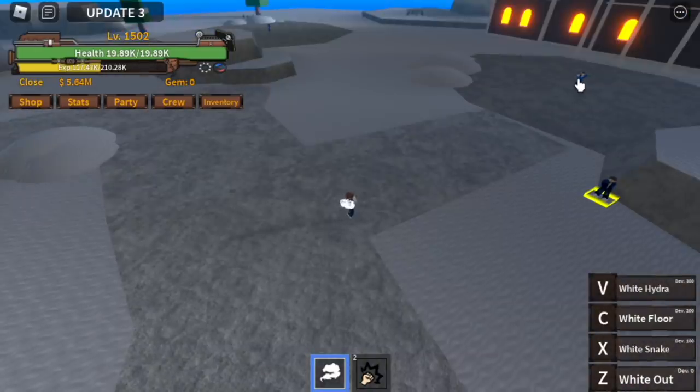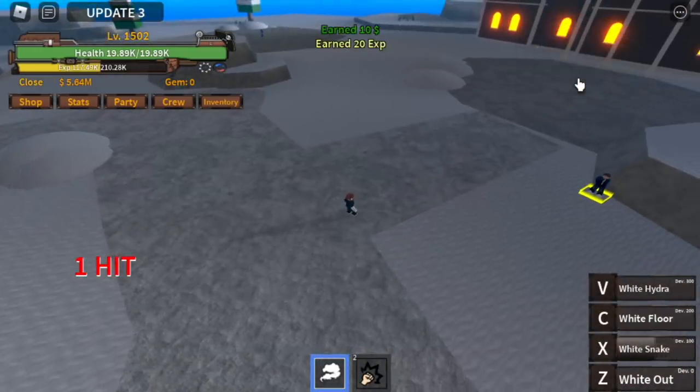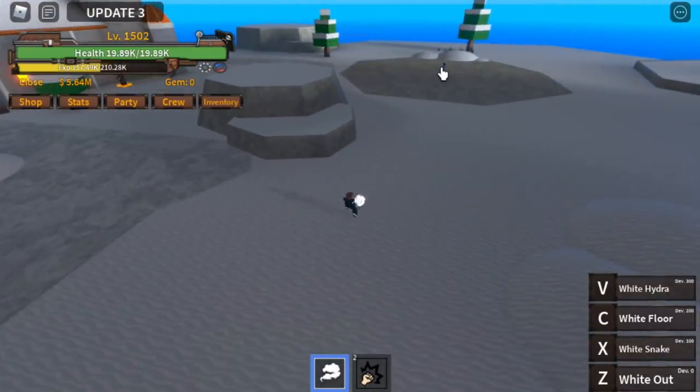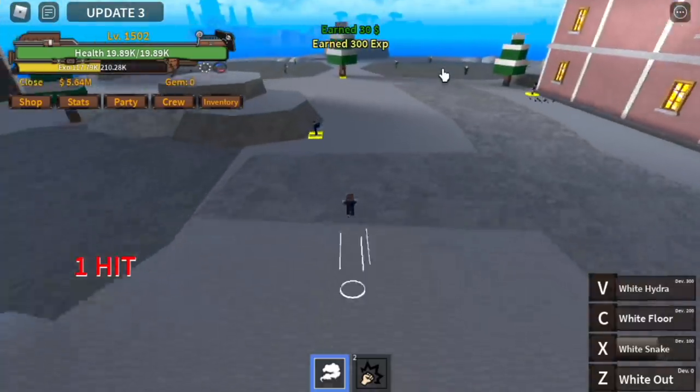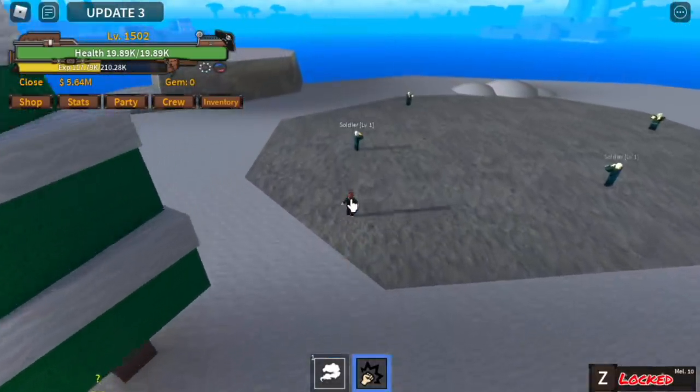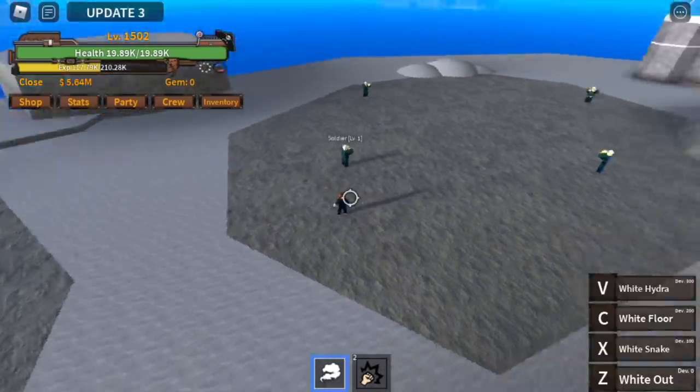Next up we're gonna try the White Snake — this is the long-range skill of this fruit. It's like a sniper. You can use it to snipe enemies or fight bosses that are far away.